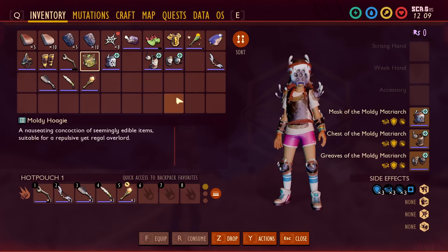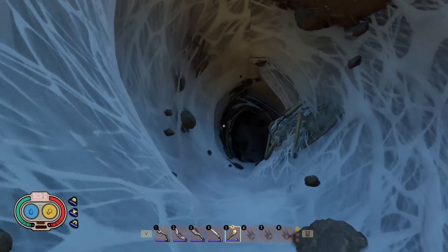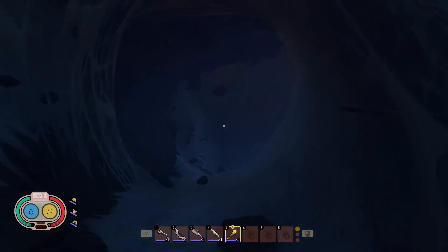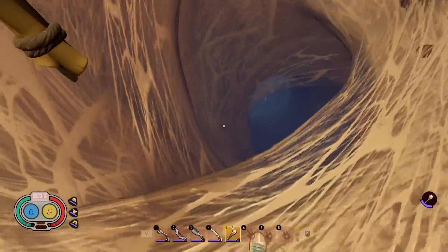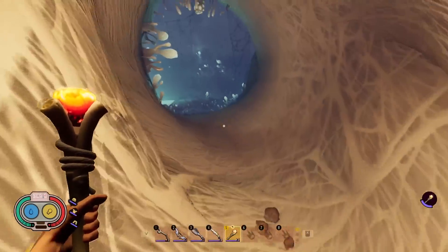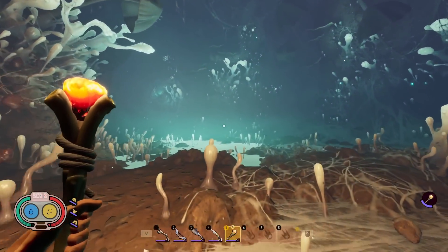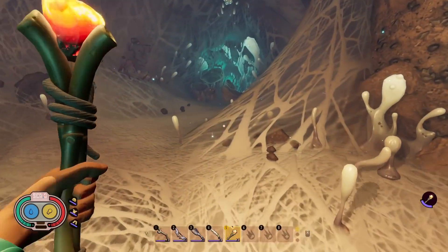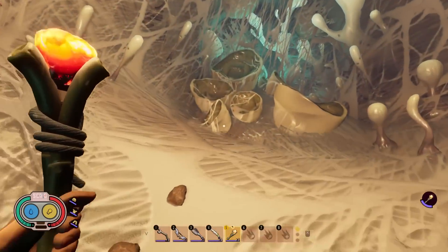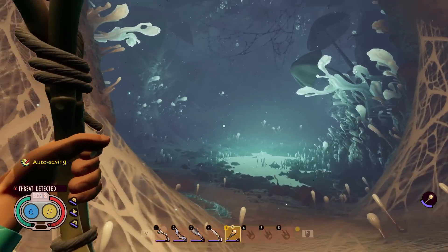You're also going to need to make the Moldy Hoagie to summon the boss — the recipe for that is in Moldork's Castle. I want to run in here in creative mode just to see what this thing looks like. I have no idea how difficult it's going to be. With the recipe being in the castle, that's basically the last place you go, so this thing is probably going to look pretty wicked. Let's summon it in and see what it looks like.